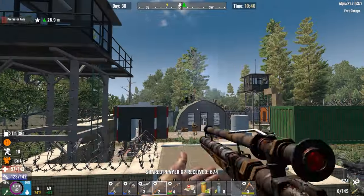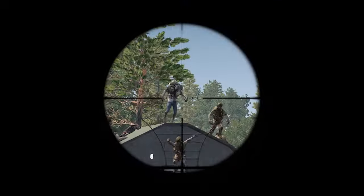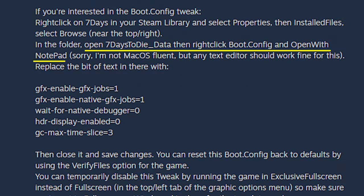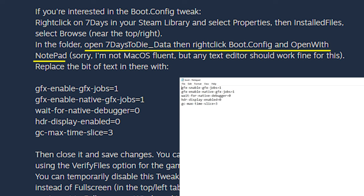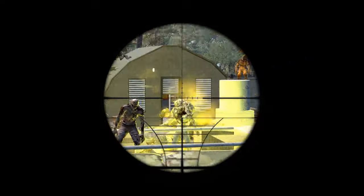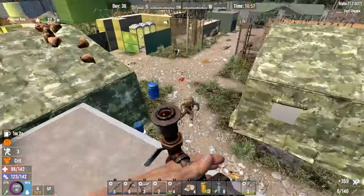Before doing anything further, back up your game saves just in case. The next fix is a boot config tweak in the game files. Open the 7 Days to Die data folder and open the boot config file in Notepad or similar. Replace all the text with what's shown on screen, save it, and start your game. Note that this fix won't work in exclusive full screen mode. To revert, just verify your game files.